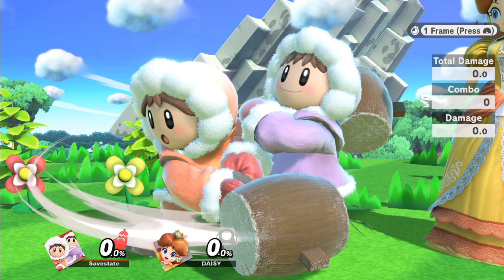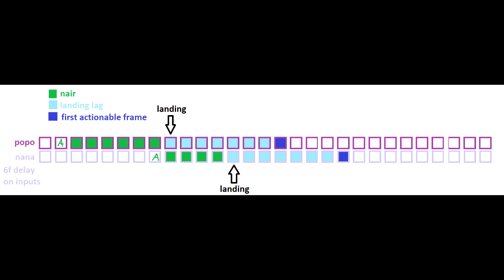So what we're trying to do is get her to land sooner than 6 frames after Popo, so that either we can get her to do a grounded move while Popo does an aerial, or have them both do an aerial and have their landing lag animation less than 6 frames apart. From there, we can input a move that's read by Nana and not Popo.